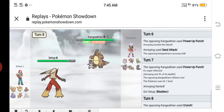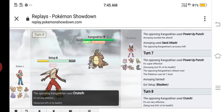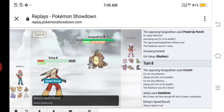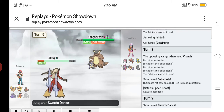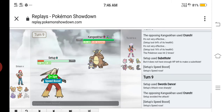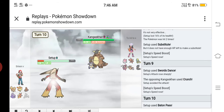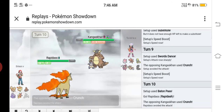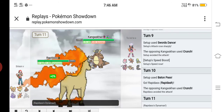I sent out my Blaziken and he outsped and used Crunch. Unfortunately I didn't go for Shell Smash — I went for an unfortunate play. I used Shell Smash, he missed his Crunch thankfully, and my Speed Boost gave me some speed. I finally Baton Passed into my Rapid.